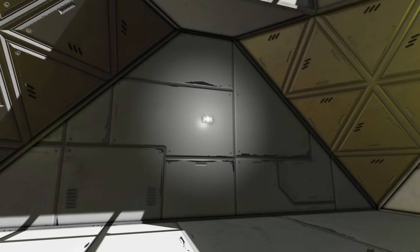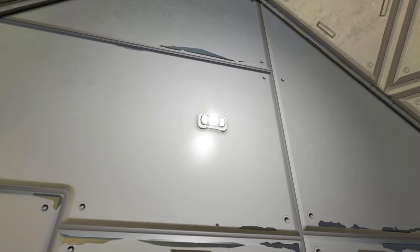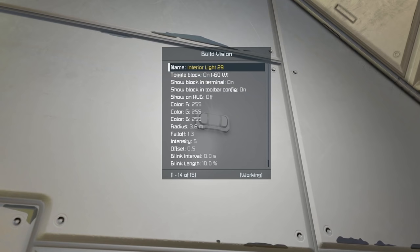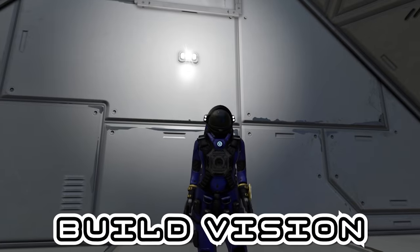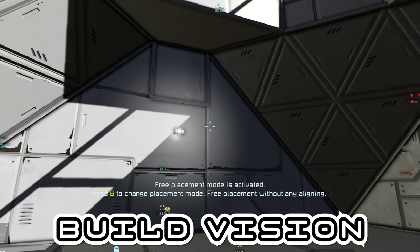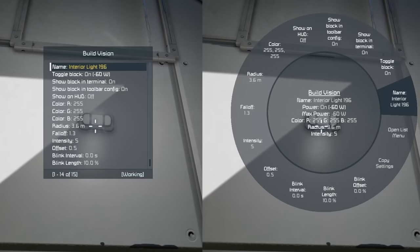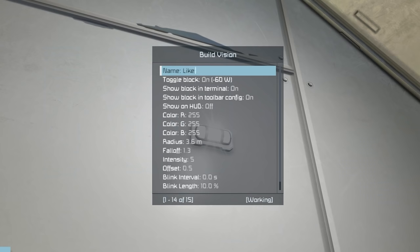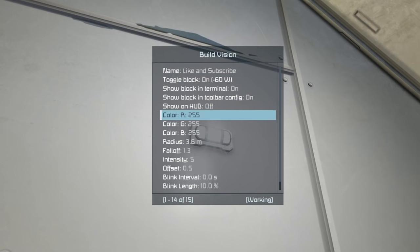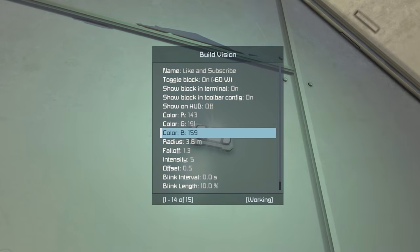Do you ever have a block, like this light for example, that you want to change the settings of, but you have no idea which of your thousand lights on your ship it is? What if you could go to that block and change all its settings just by looking at it? Build Vision — no relation to Build Info — allows you to do this. All you have to do is look at a block, press CTRL and either mouse up or down, and it opens one of two menus: one designed for controller and one designed for keyboard and mouse. From here you can rename the block, toggle it on and off, and change all its settings, like the colours on this light. Basically, if you can change it from a cockpit, you can change it in Build Vision.